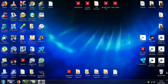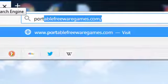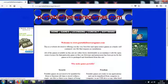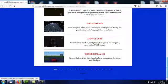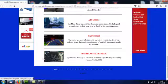Hi, this is John from PortableFreewareGames.com and I'm here to show you a game on the website. Click on your browser and type in PortableFreewareGames.com. Click on the games option and scroll down to the bottom of that page, choose page 18 and scroll down to the bottom to the 10th game — the last game on this list — Dynablaster Revenge.